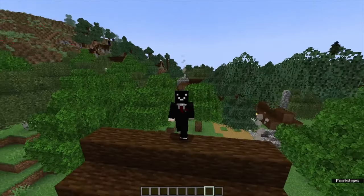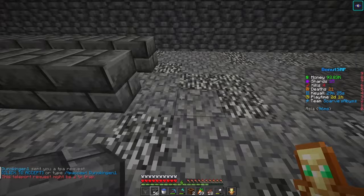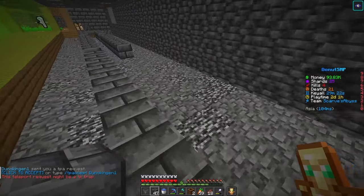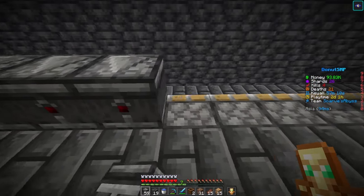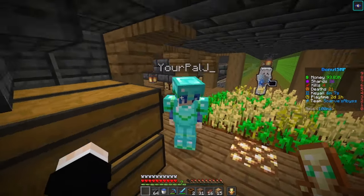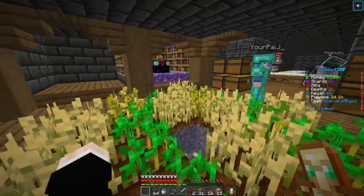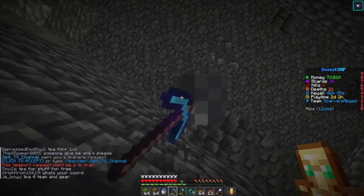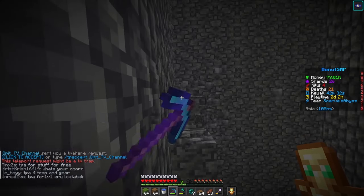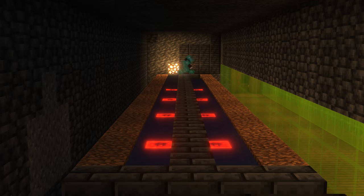All the farms in my base were automatic except the sugarcane one, so I started automating it. This farm works exactly the same as the pumpkin farm — a rail and hopper system to collect sugarcane, observers to detect growth, and pistons to break it. Meanwhile, another YouTuber I'm racing to 10k subscribers showed up. I gave him a tour, then made him do some unpaid labor. Finally, both sugarcane farms are now automatic.